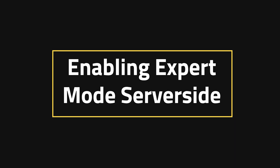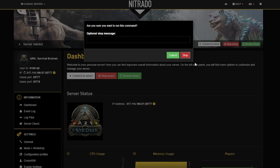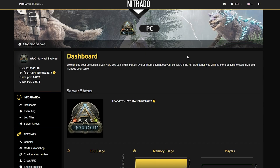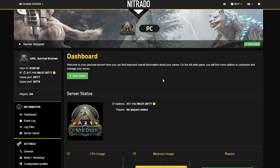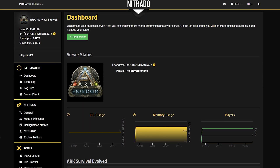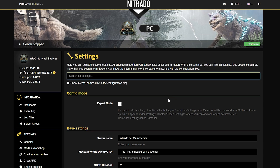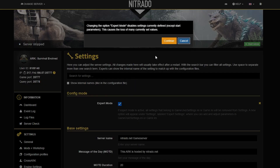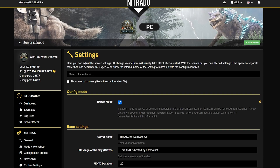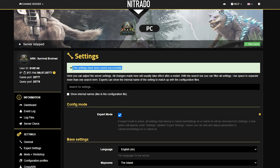Enabling expert mode server side. To get expert mode running you first need to head into your server and stop it with the red stop button. Double down on the red stop button when the pop-up appears and after just a few seconds you'll be able to go to the left hand side once the server is stopped and click general settings. A new page will pop up and right underneath config mode at the top is expert mode. Check mark that, click continue in the pop-up, then scroll down and hit the green save changes button.